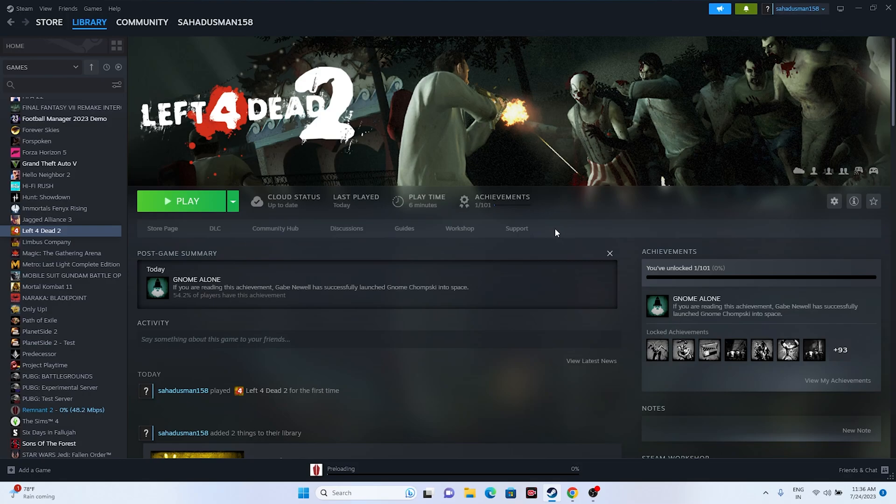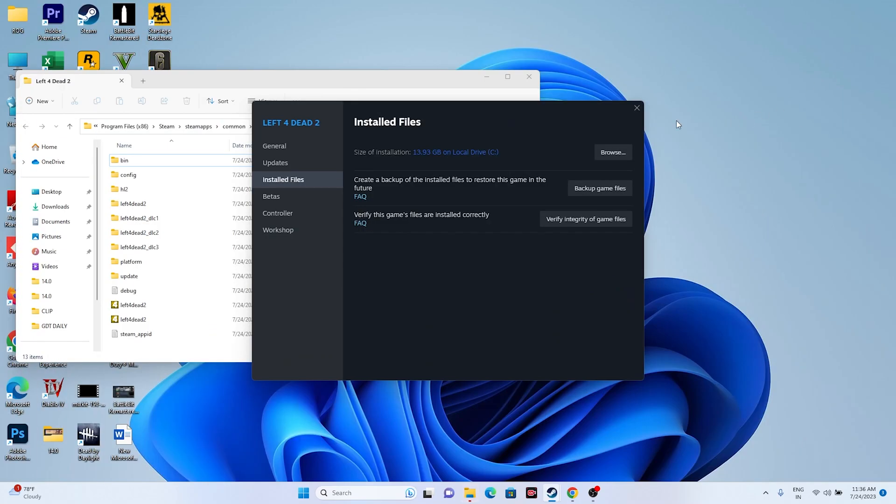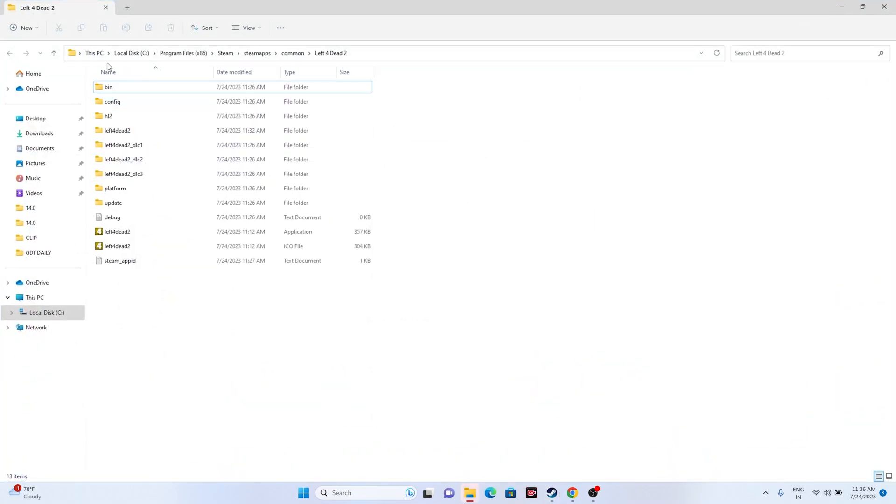The next step is to launch the game from the installation folder instead of from Steam. Right-click the game, go to Properties, then Installed Files, and click Browse. This redirects you to the folder: This PC > Local Disk > Program Files (x86) > Steam > steamapps > common > Left 4 Dead 2. Run the application directly from there — it worked for many users.